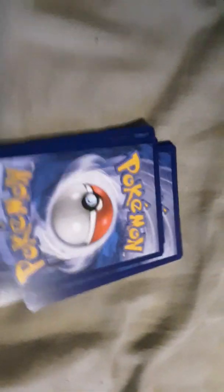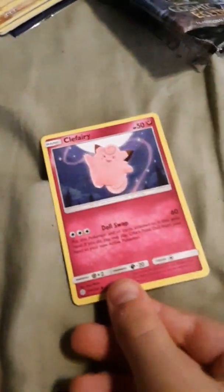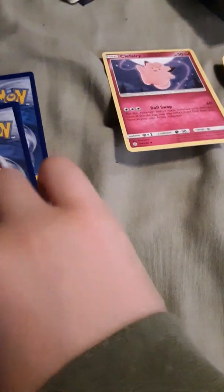I've opened one of the Cosmic Eclipse packs. I don't know which way to hold this one. It's a Clefairy — great start. I like Cosmic Eclipse so far. I accidentally drew two — there's a Roller Skater and there's a Kirlia.